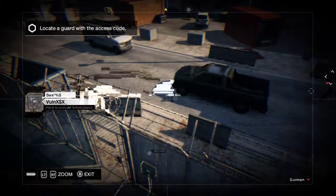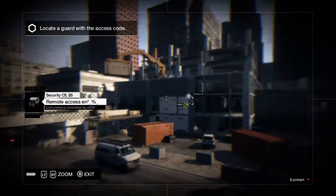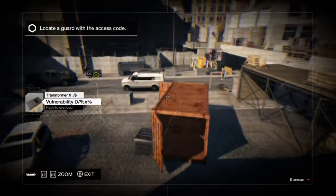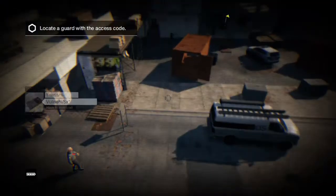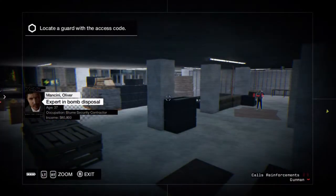First, hack the nearest control camera next to you, then follow my movements on the screen. You're going to hack this camera on this side of the building, then go and hack that camera down there, and then if you look you can see there's a camera right there — hack that camera and you'll be at this point.